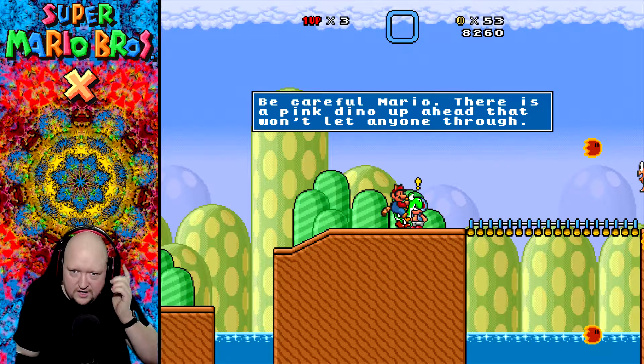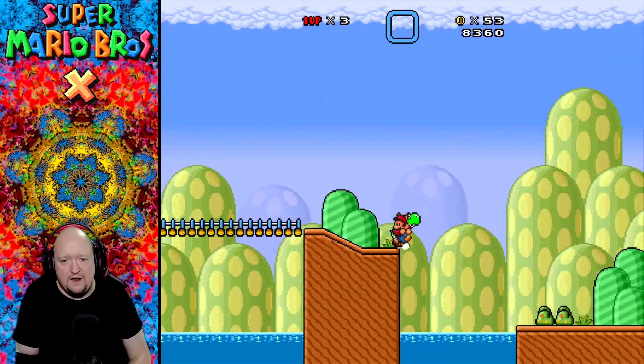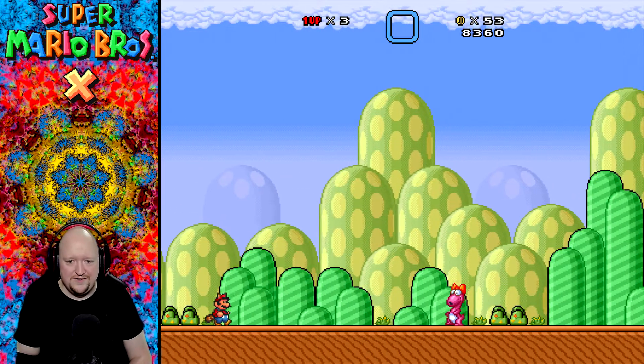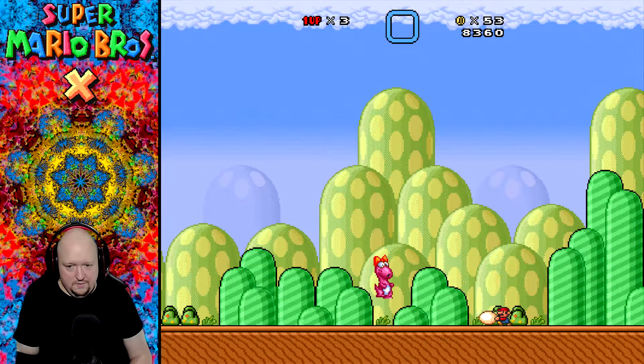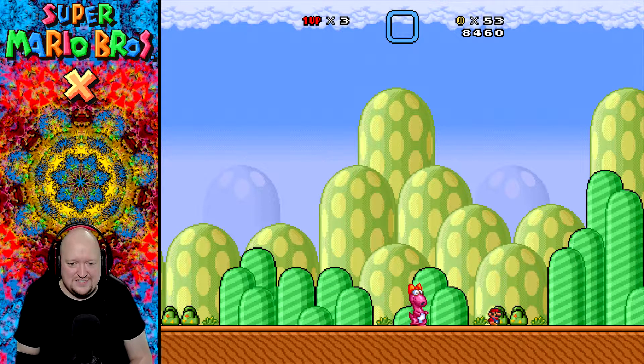Be careful, Mario. There's a pink dino up ahead that won't let anyone through. Uh-oh. Yoshi, get back here! It wouldn't let me jump on him. It would jump through him. Birdo, huh? Is Birdo a dinosaur? I don't feel like that's right. I gotta do this in typical fashion, yes? Land on the eggs and throw them back. How do I throw them back? It wouldn't let me pick it up. Oh, there we go. It started to work. That janky laugh. You can tell this is dated.